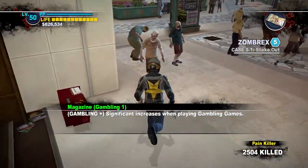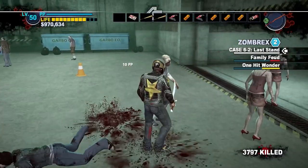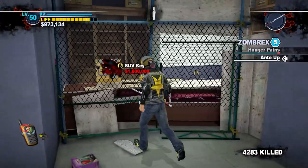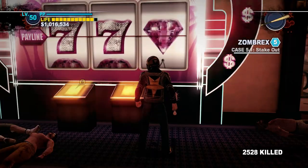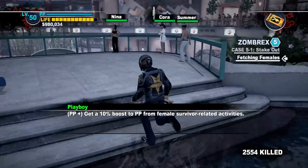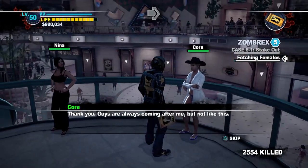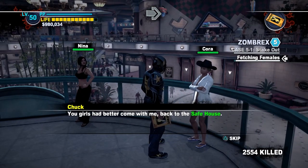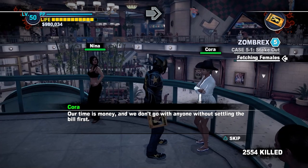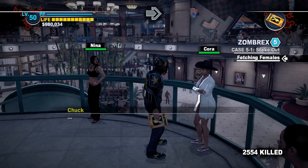The best way to break down these 28 magazines is by organizing them into types: Weapon Durability Bonuses, Vehicle Durability Bonuses, Health Bonuses, Bargaining Bonuses, Gambling Bonuses, Weapon PP Boosters, Zombie Killing Bonuses, Survivor Related Bonuses, and finally just a couple of miscellaneous bonuses. Dead Rising's books have been replaced by magazines — functionally identical. I will be using the term book and magazine interchangeably.